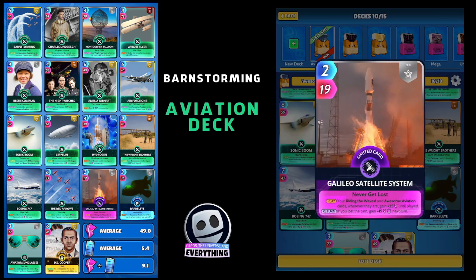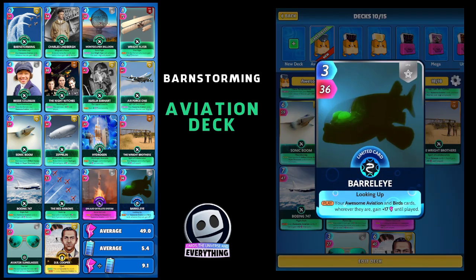The Red Arrows — six for 53. On the draw your cards in hand gain plus five this turn, and if you're not losing the round your cards gain an extra seven this turn. He'll also get those aviation buffs. Now for the cards that are really going to buff our aviation cards: the Galileo Satellite System. On the play your awesome aviation cards wherever they are gain plus 25 until played. With thirteen aviation cards, they all get that plus 25 — mega bonus from the Galileo Satellite. The Barrel Eye also buffs your awesome aviation cards, gaining plus 17 until play.